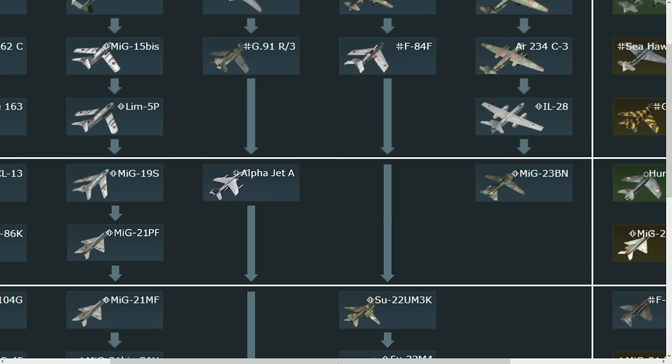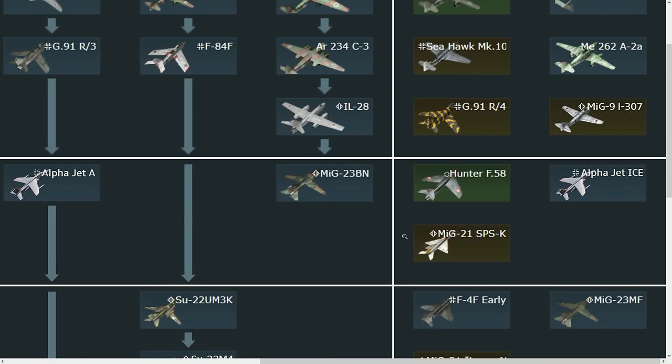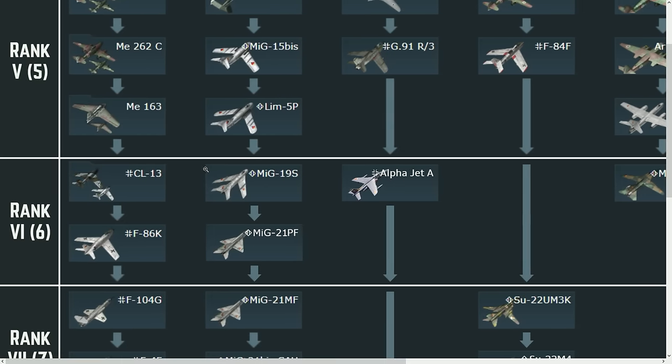For premiums or event vehicles, we already have a couple. The Alpha Jet ICE is an interesting one — it's an upgrade to the original Alpha Jet, apparently proposed for the Luftwaffe. The main feature is that it could carry the AGM-65 TV-guided weaponry, and possibly AIM-9Ls. It could be around 10.0 or 10.3 BR. I'd need to check if it has flares, and whether it entered production, but it's a very interesting event vehicle candidate.